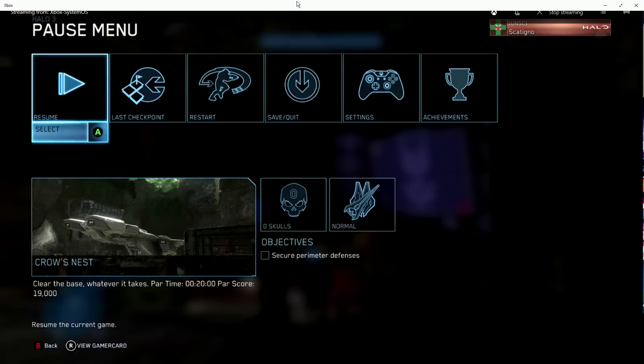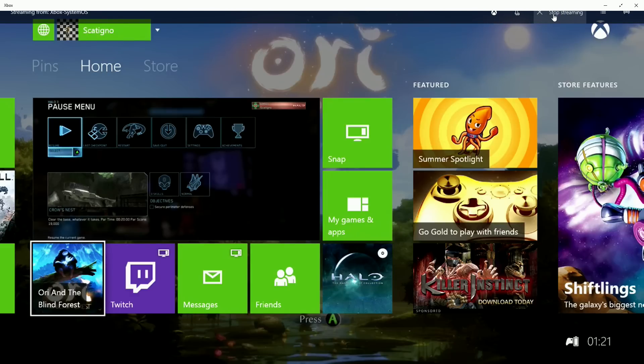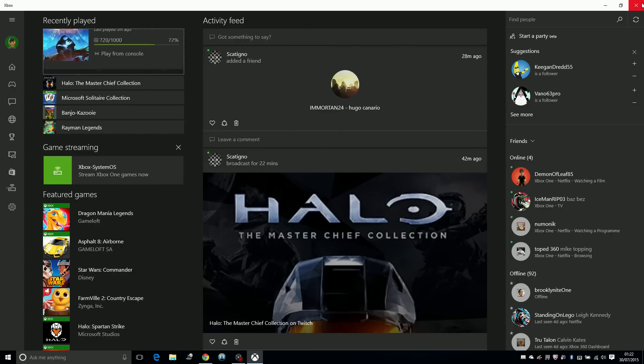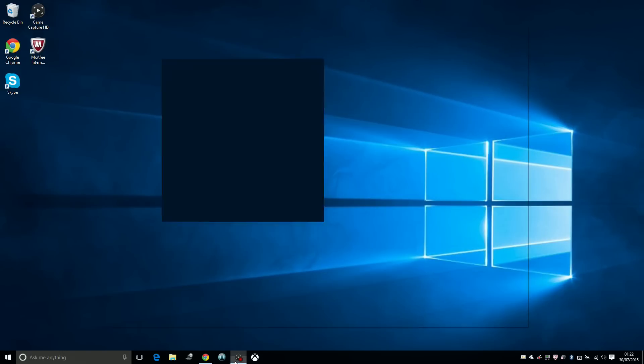So what we can actually do is quit out of that, scroll up to the top here, and click stop streaming. That will actually disconnect us from our Xbox One and we can carry on doing what we're doing. Hope you all enjoyed that — I just wanted to give you a little overview of the Xbox One app. It's pretty decent like I say. As always, please don't forget to rate, comment, and subscribe. That's it from me, I'm your boy Scatino, and I'm out. Peace.